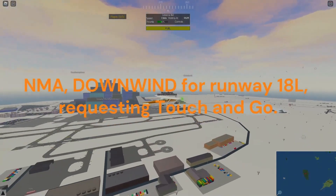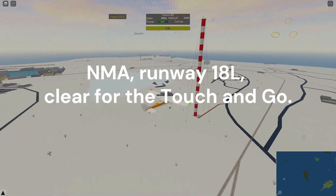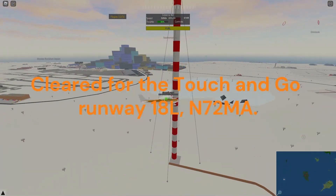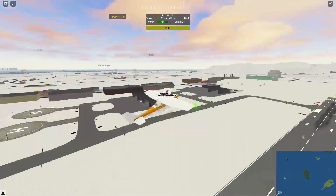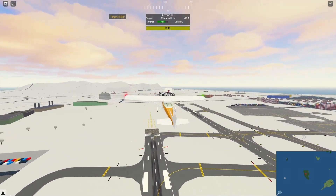November-Mike-Alpha, downwind for runway 18 left, request touch-and-go. November-Mike-Alpha, runway 18 left, cleared for the touch-and-go. Surface winds 140 at 15 knots. Cleared for the touch-and-go, runway 18 left, November-72-Mike-Alpha. Once you finish your touch-and-go, you can enter back into the circuit, and again you can contact him on downwind if you want to exit, do another touch-and-go, or get a full-stop landing.